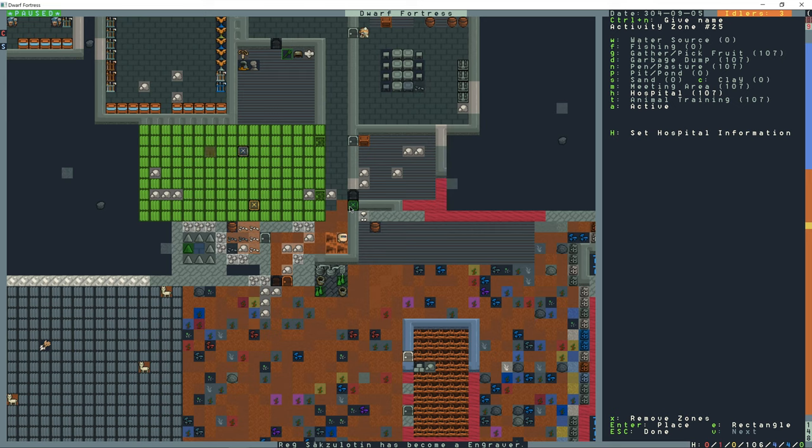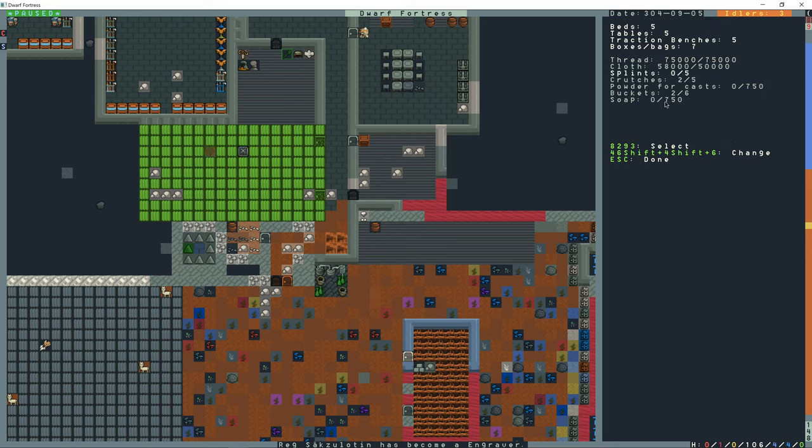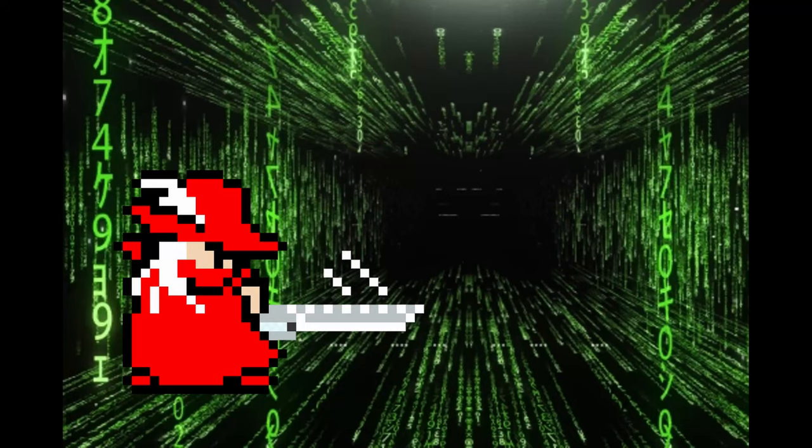You go to I for zones, move the keyboard selector over the hospital, Shift-H for hospital information. Move up and down the list with plus and minus and then adjust the numbers with four, six, or Shift-four and six.